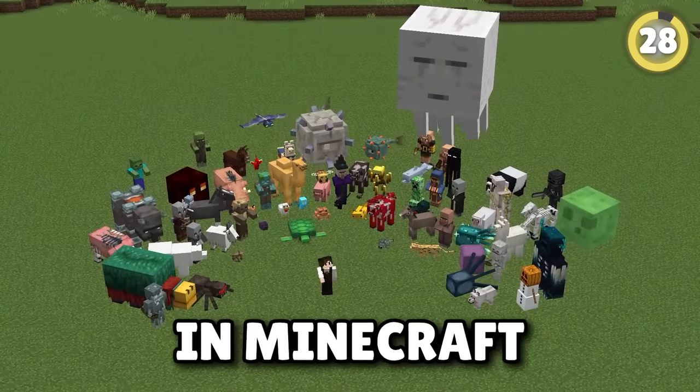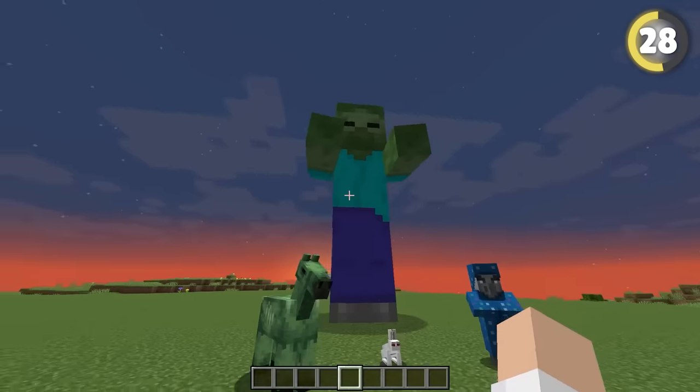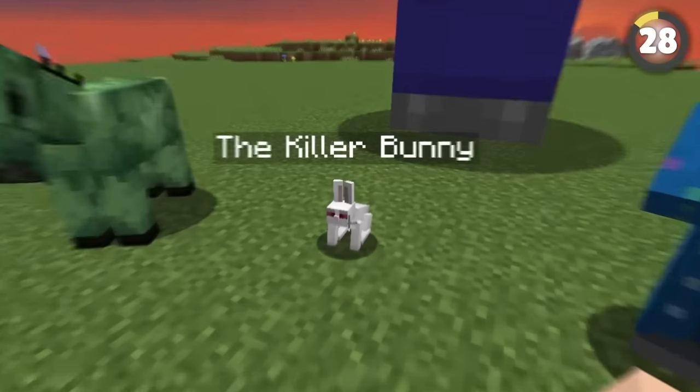There are 79 mobs in Minecraft, but you will never find four of them naturally — they're locked behind cheats. Obviously people know of the Giant, but there's also the Zombie Horse, the Illusioner, and the Killer Bunny.